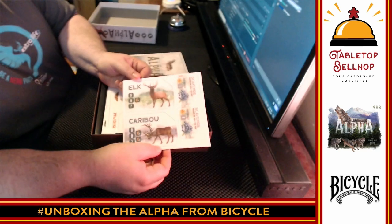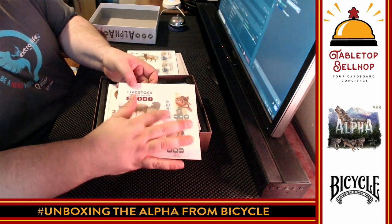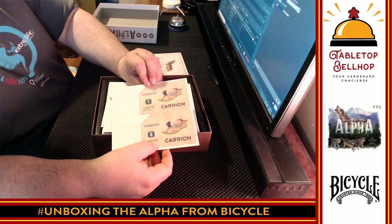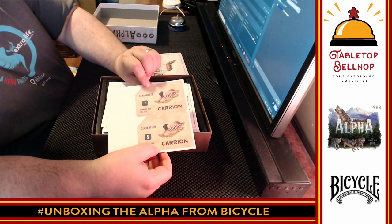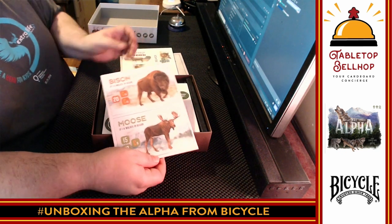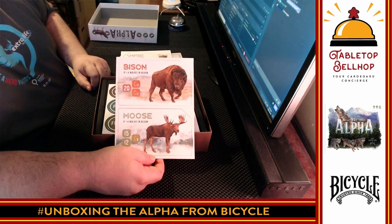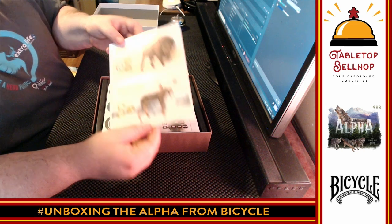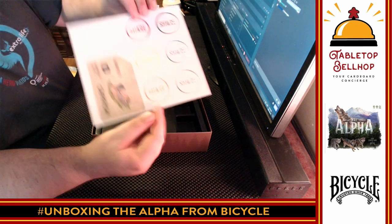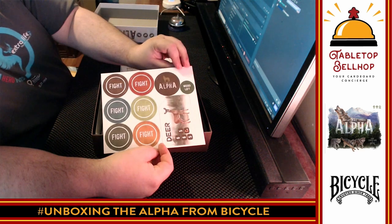We've got some punch boards — elk and caribou, scavenge, livestock, hare, fish, and beaver. Flipping it over, there's different stuff — carrion. Definitely looking to be more educational. What's interesting is they're different sizes — the livestock is larger than the beaver, while the bison and moose are rather huge. The artwork is really nice; that's not photography, someone painted that. A bunch of tokens that say 'fight,' something that says 'alpha,' something that says 'deer,' and 'share' on the other side. My guess is that's going to be a betting mechanic where you decide if you want to fight over or share.